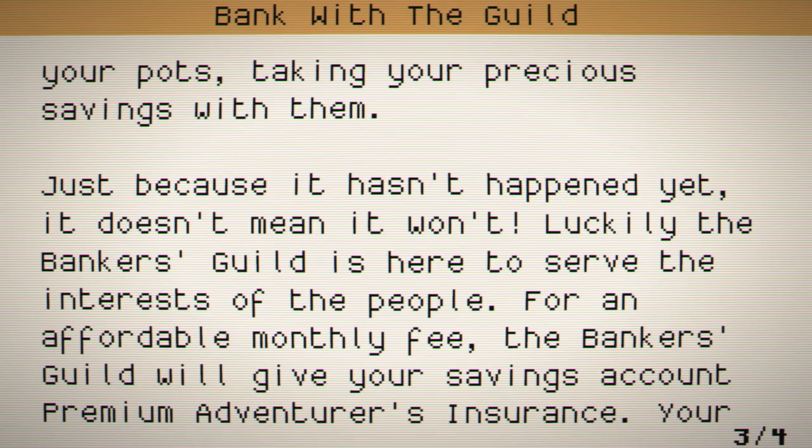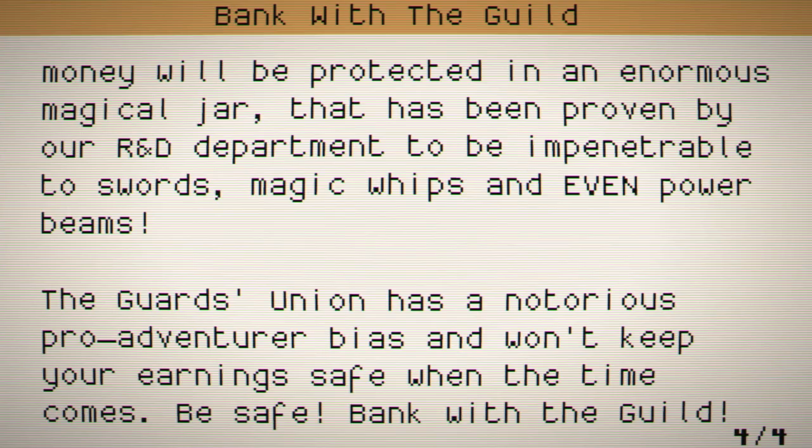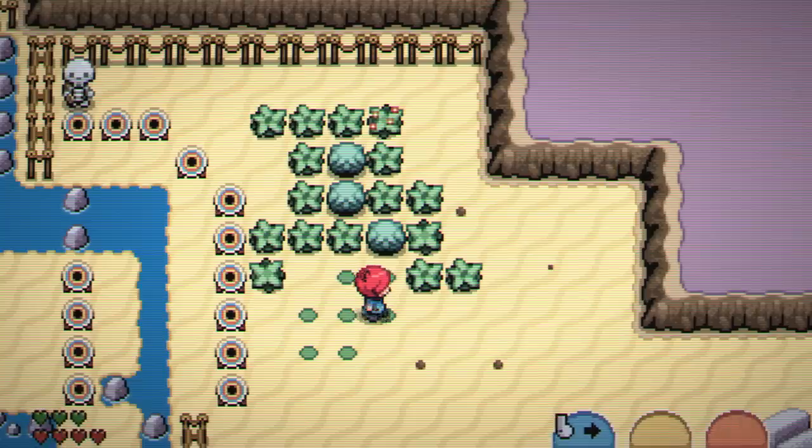Luckily, the Banker's Guild is here to serve the interests of the people. For an affordable monthly fee, the Banker's Guild will give your savings account premium adventurers insurance. Your money would be protected in an enormous magical jar proven by our R&D department to be impenetrable to swords, magic whips, and even power beams. The guards' union has a notorious pro-adventurer bias and won't keep your earnings safe. Be safe and bank with the Guild.